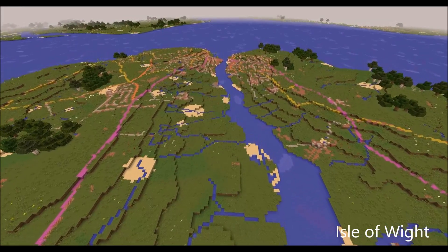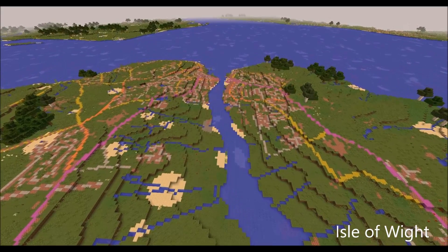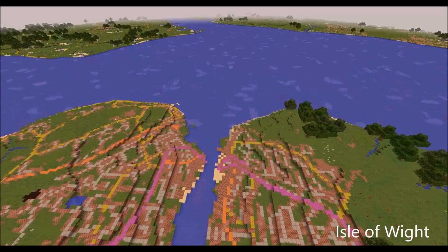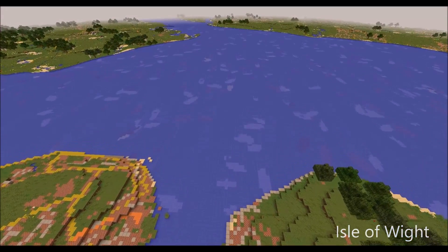We are currently flying over the Isle of Wight, where you should be able to make out a general landscape such as rivers, forests, roads and hills. We have tried to capture the landscape found within typical OS maps and represent it within Minecraft.